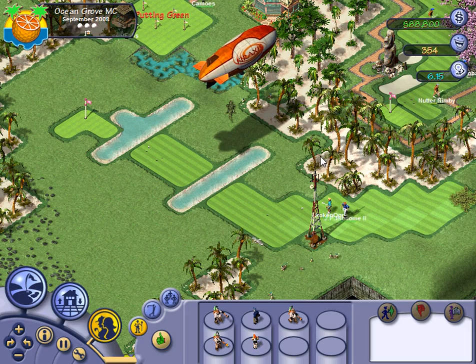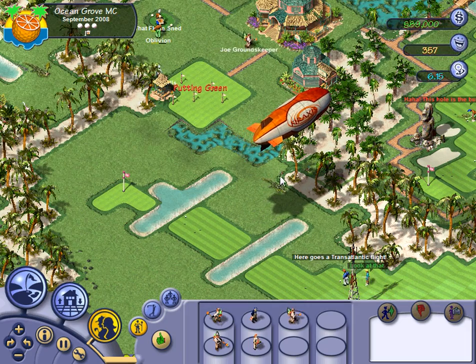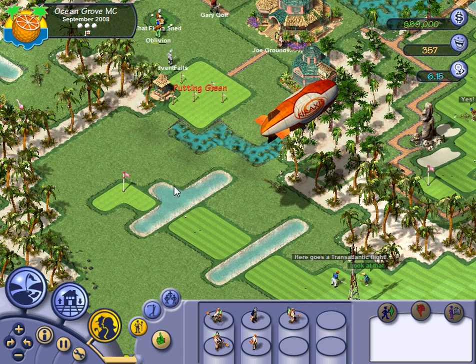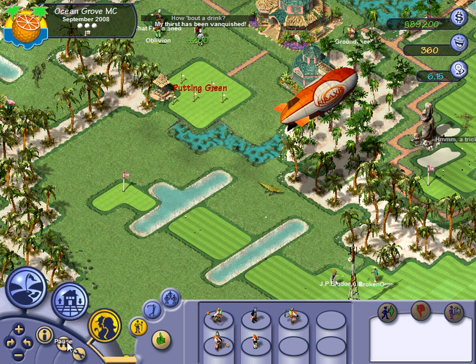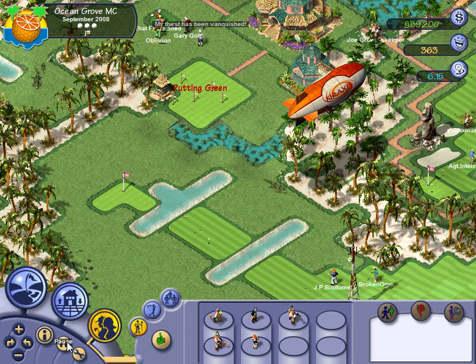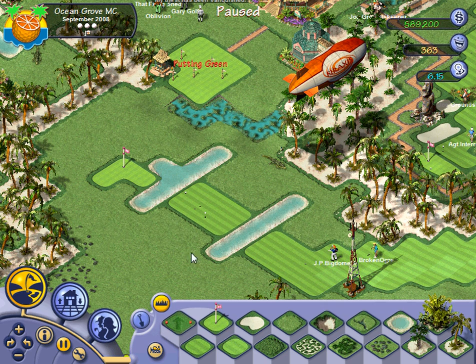I'm really looking forward to getting six holes completed on our course, because then we can hire the advanced jobs. Advanced groundskeepers really are quite a bit better. So what I'm going to do now is pause the game mid-bounce of this ball and go ahead and start deconstructing hole four here.